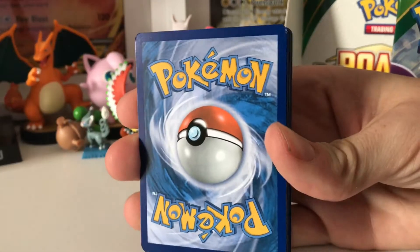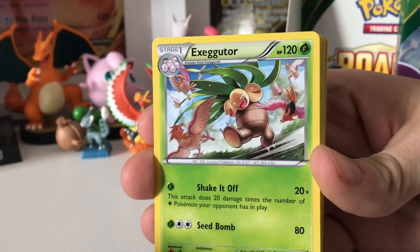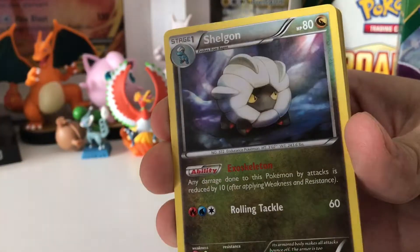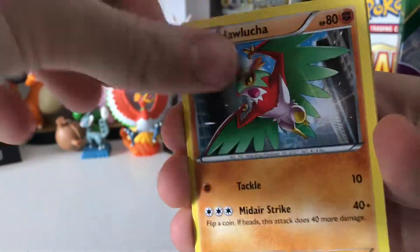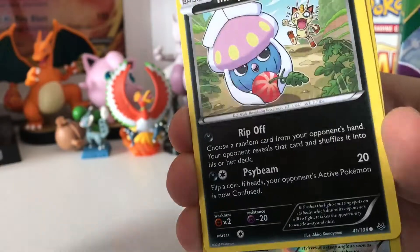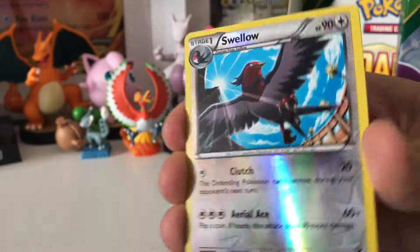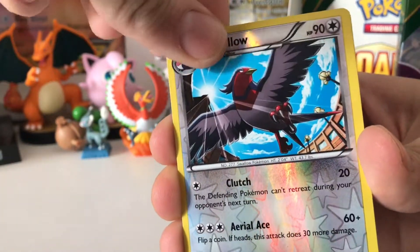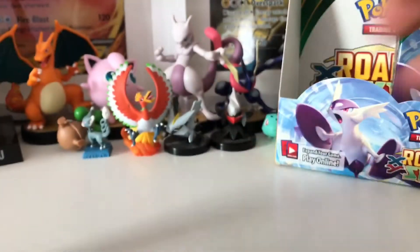I'll start with nine packs, three from the back. I'm looking for some of the full arts this time — it'll be very nice. So we'll start with an Exeggutor, very sinister looking one. Healing Scarf, Shelgon, Giratina, Kaskun, Holucha, Wingull. Oh, it's a Reverse Holo — Inkay. Reverse Holo Swellow. So we got two versions last time, a different Swellow to this — very good. And finally, a normal Swellow. So we've got both of them at least.